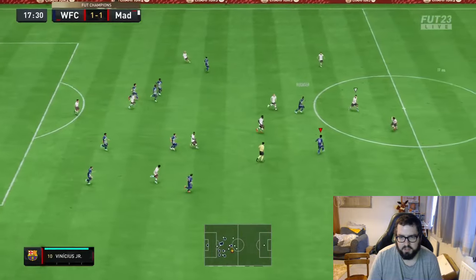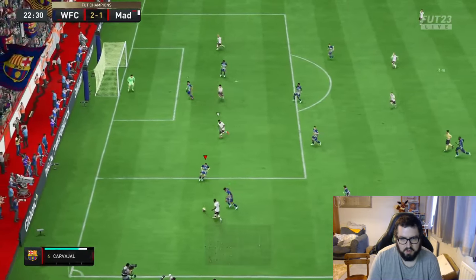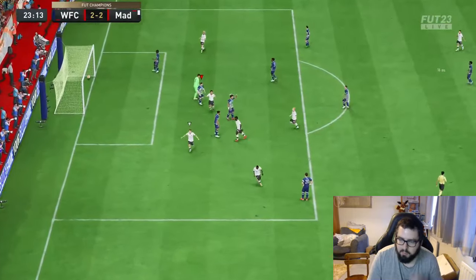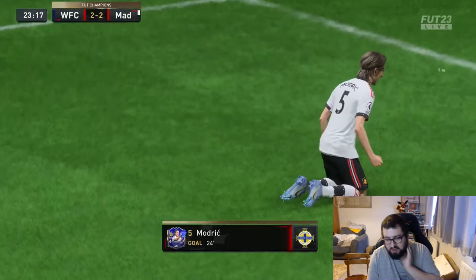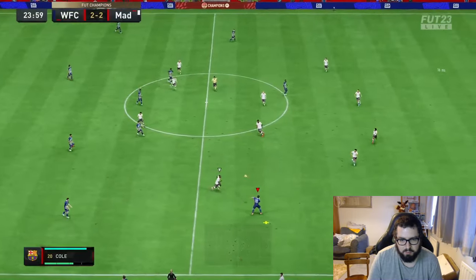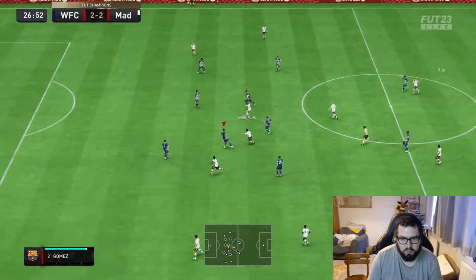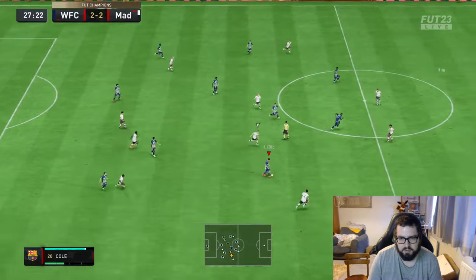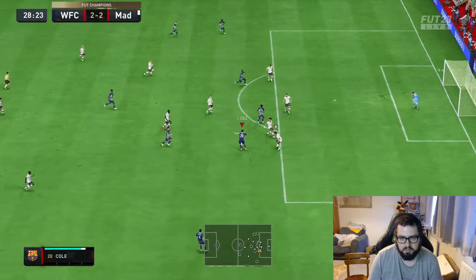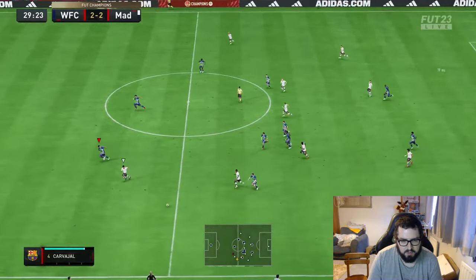Florenzi gets the interception on the edge of the box, which is nice, and we can start an attack thanks to that. He's on the edge of the box, as a CDM would be. That second goal conceded was actually my fault - I wasn't paying enough attention to that pass and gave the ball away in a bad position. Florenzi tried to go in for the ball but didn't quite make it. He's in a very high position right now, and his work rate is probably being a little bit of a problem.